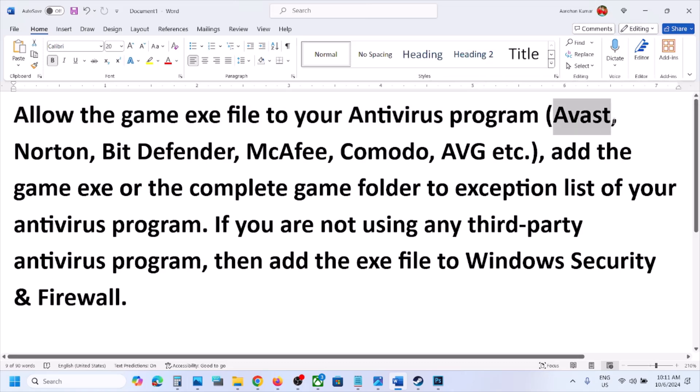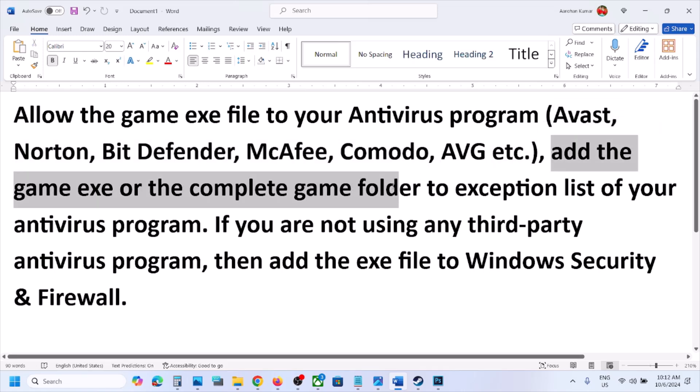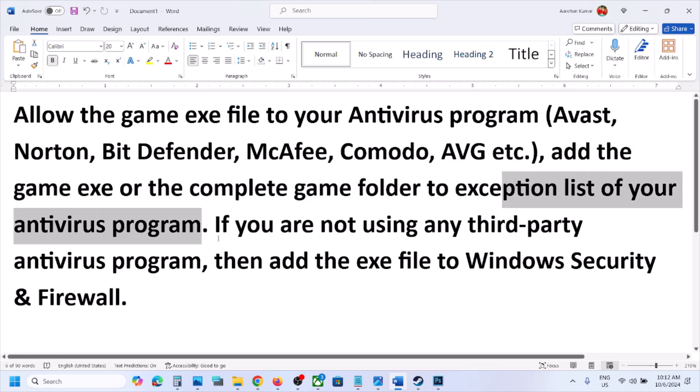If you have any third-party antivirus like Avast, Norton, Bitdefender, or McAfee — whichever antivirus program you're using — allow the game exe file to the antivirus program, or you can even add the complete game folder to the exception list of your antivirus program.